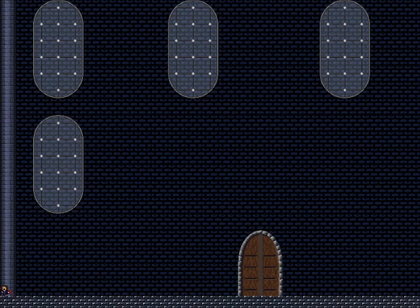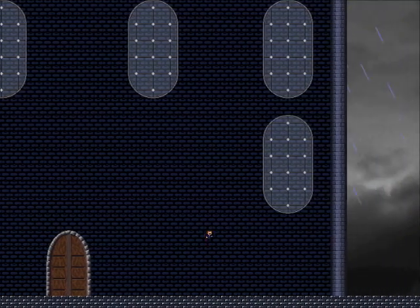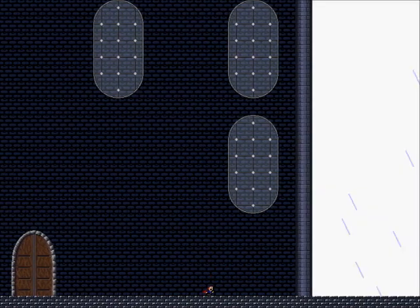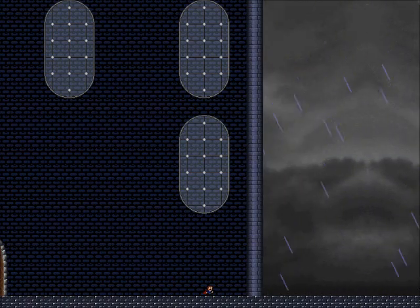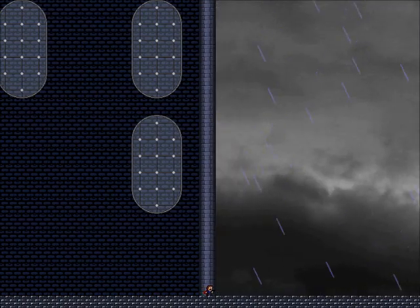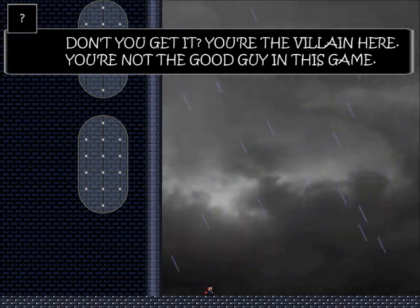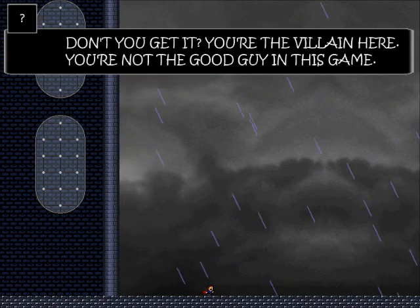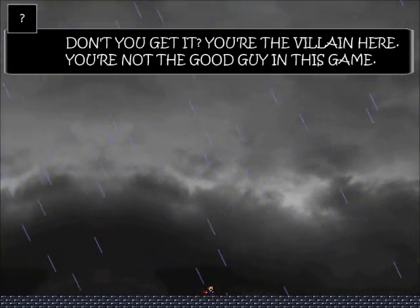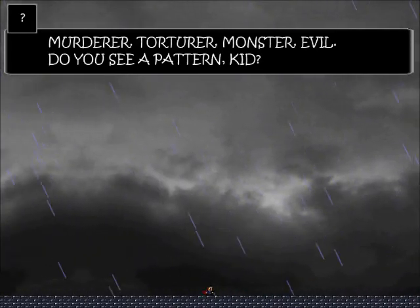So we're into another area now. Can't go off screen that way - always worth checking left. Admittedly that's more for Mega Man games and secrets on platforms, but always worth checking left. Mag Mammal 2 is probably what's taught me that. Oh - don't you get it? You're the villain here. You're not the good guy in this game. Maybe just keep moving right then. Is it going to do anything? Murderer. Torturer. Monster. Evil. Do you see a pattern, kid?